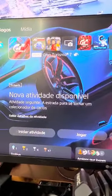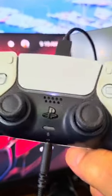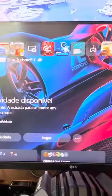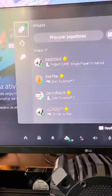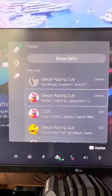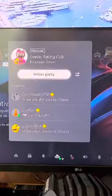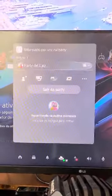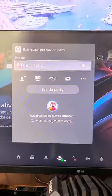To start a party, press the PS button on your controller. It will bring up a menu — go to Game Base, then go to the party or headset section. From there, you can see existing parties or create one. Press the X button to start or join a party, and you are in.